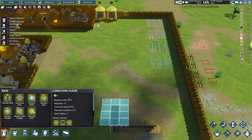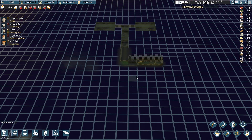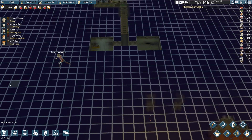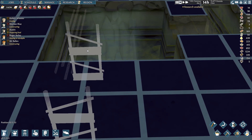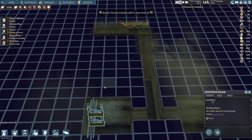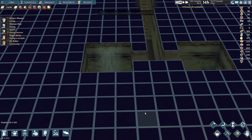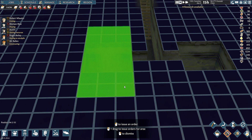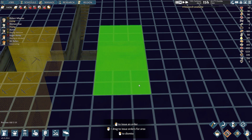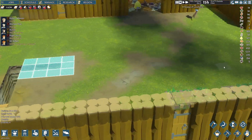I think we need to build more, but what I want more than anything is to get the underground part taken care of. Let's go down here and set up some more mining. I think we're gonna go three across and three across, and hopefully there won't be any cave-ins. I will be using wooden beams instead of pillars — they are pretty cool. I set one up over here.